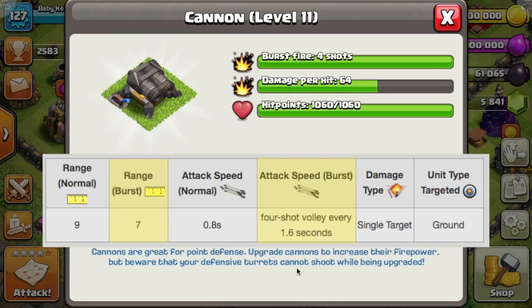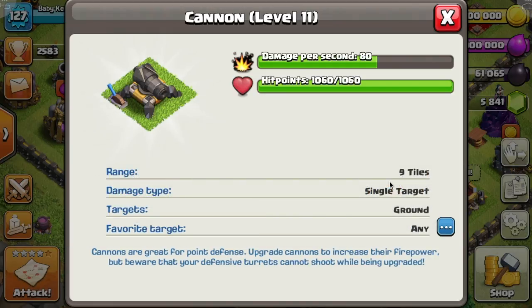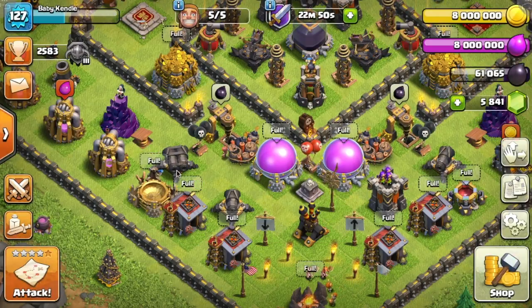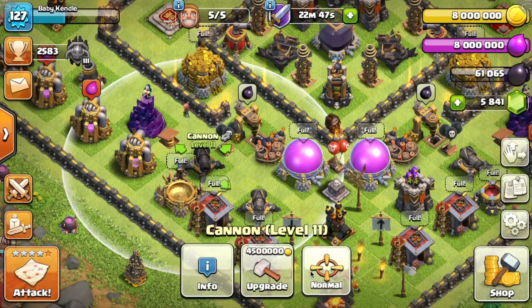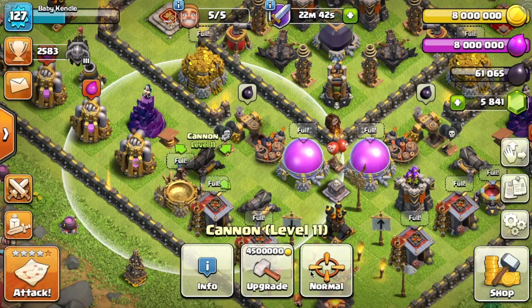We've got 256 damage for the double cannon, and moving over to the regular cannon with no gear up, it does 80 damage per second. So obviously the cannon does less damage than the double cannon per second. However, the cannon does have two extra tiles of range — nine tiles compared to the double cannon's seven tiles. You can see that's a significant change right there; you can really see the difference between these two as far as range goes.